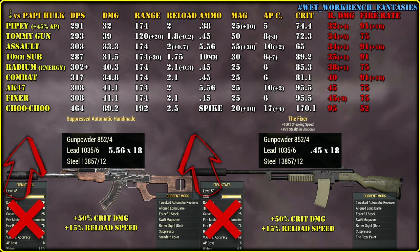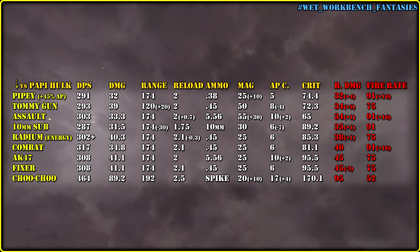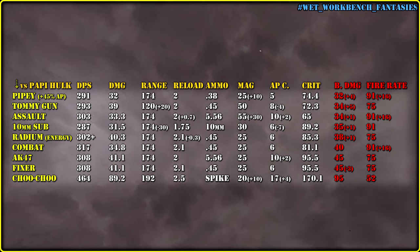Speaking of free aim gameplay, Bethesda just needs to double the damage applied to weak points. That is how free aim and auto-aim gonna be balanced out — you deal 90 base damage instead of 45 when you hit a weak point while out of VATS. That simple. Tell me in the comments what you think about my way to balance automatic rifles. It took me a few days to think about what I would do and how I would present my train of thoughts.